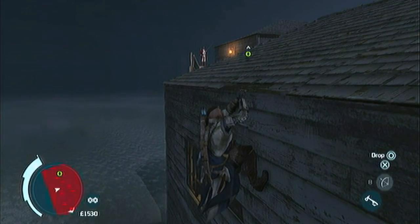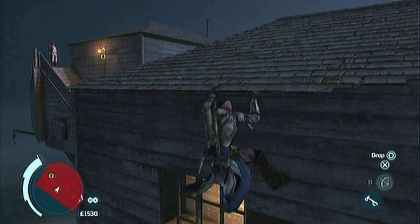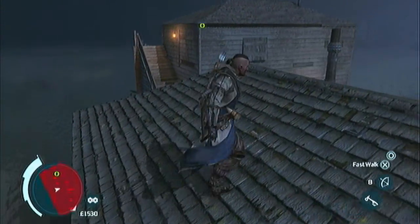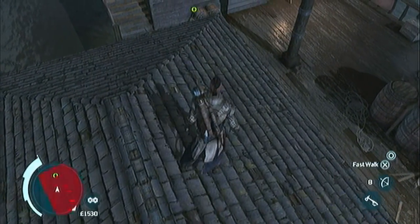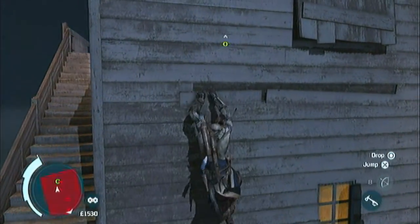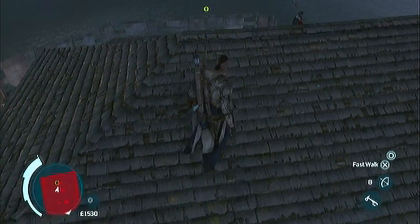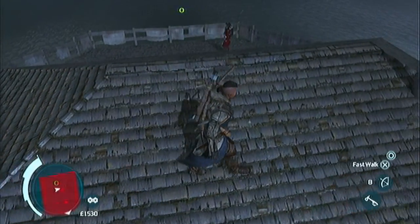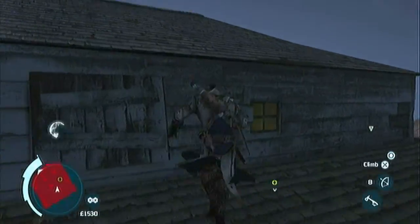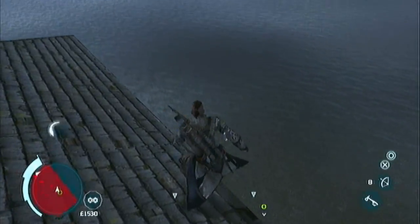Wasn't really expecting that guy to be there, but it's sort of a non-issue — he'll turn around eventually. So this guy is walking away, the coast is clear for me to get across and up here. I'm just going to wait for this guy to be right there, jump down, quickly run away. As long as you get down to the other side of the roof and across here, you won't actually get detected.